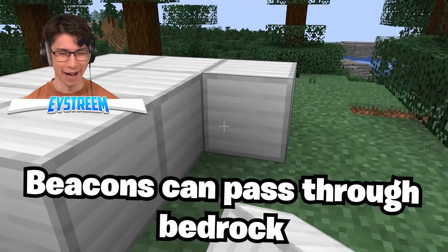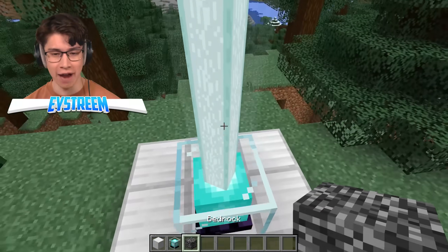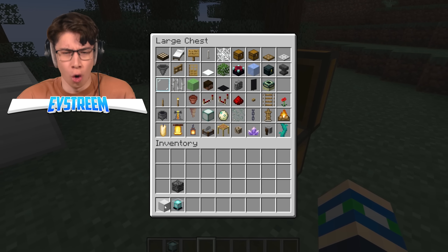Beacons can pass through bedrock. That is the dumbest thing I've ever heard — bedrock is unbreakable, it's invincible, it sucks all light out of everything. Let's chuck it down. How? How? And apparently everything else in this chest can also go through.